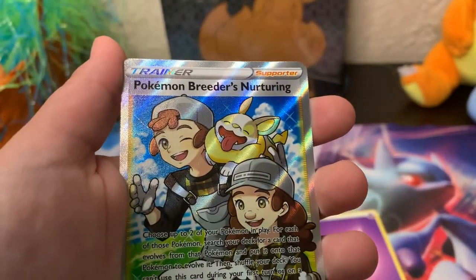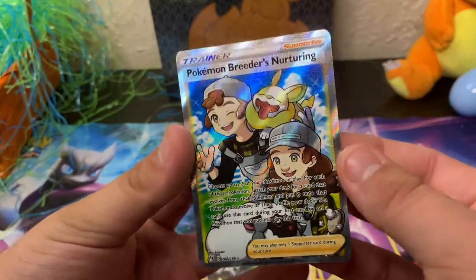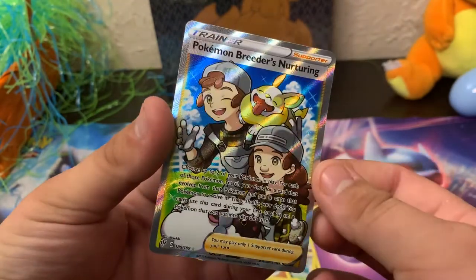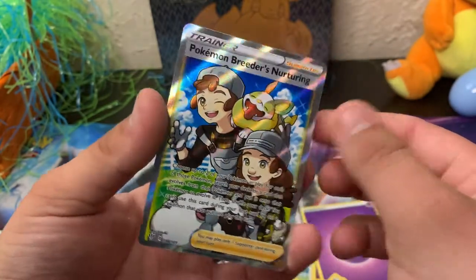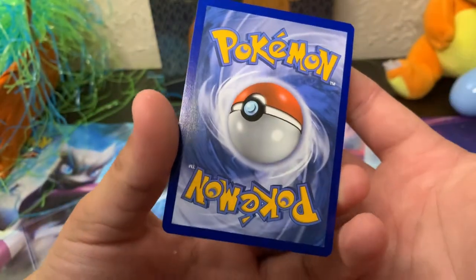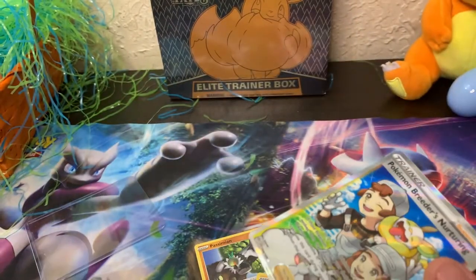Bear pulled a really nice Pokémon Breeders Nurturing full art! This is a full art holo, it looks very nice — look at the Yamper in the back, so cool. Let's look at the back and see if there's anything wrong with it. The printing looks really nice and the corners, if I do say so myself, look very very nice.